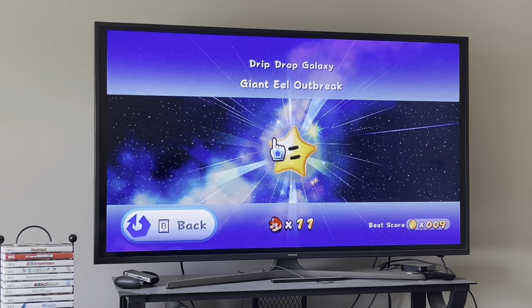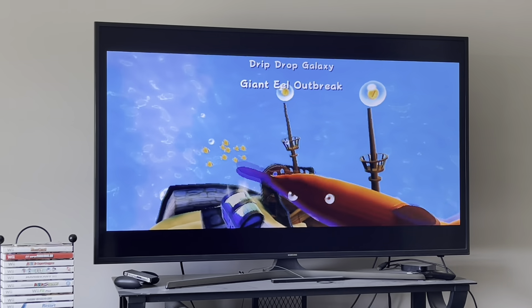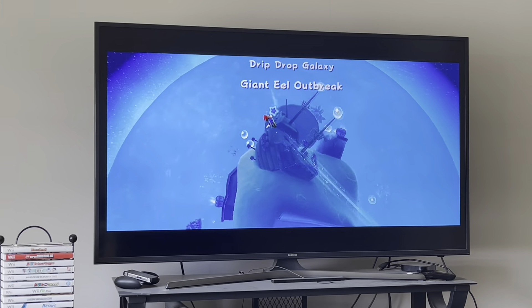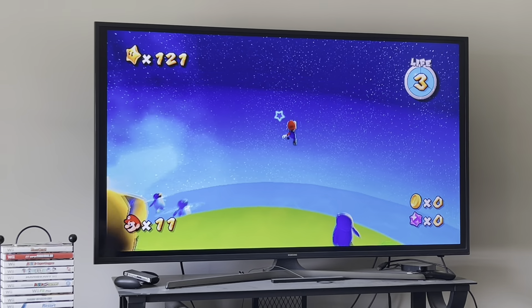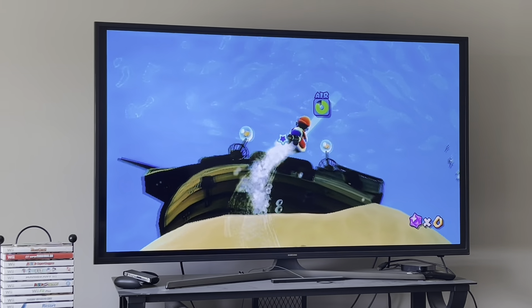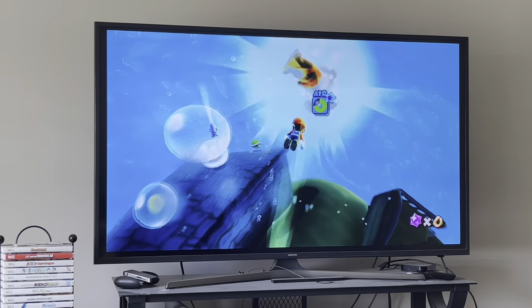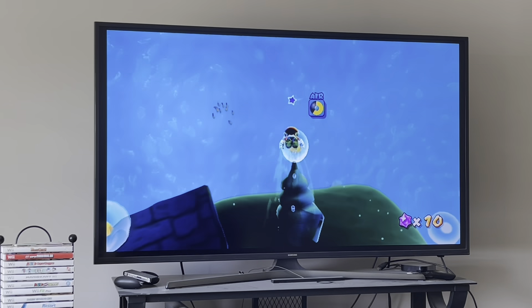Number 6 on my list is Drip Drop Galaxy, and the only star it has is Giant Eel Outbreak. This has to be my favorite underwater level of this game because it's just so peaceful and chill to play — the music is really awesome and everything about it is just absolutely fabulous. The strategy to beating it is simple: you just grab the red shell and use it to get rid of the eels, and then the star is yours. It has some epic and peaceful music to give you a feel of epicness and help you relax at the same time.